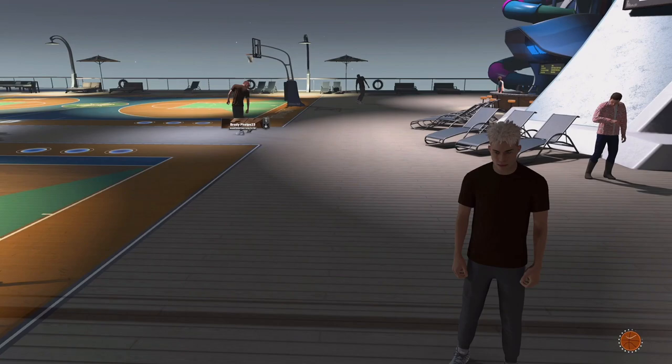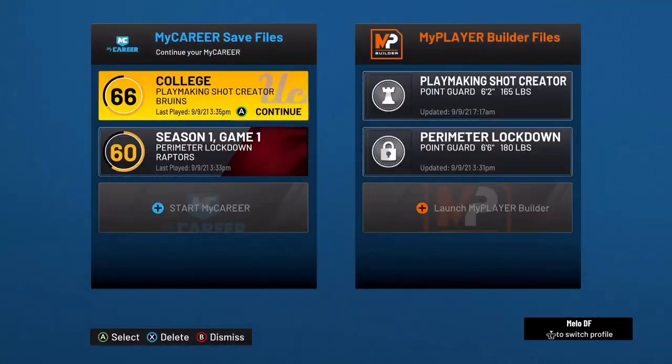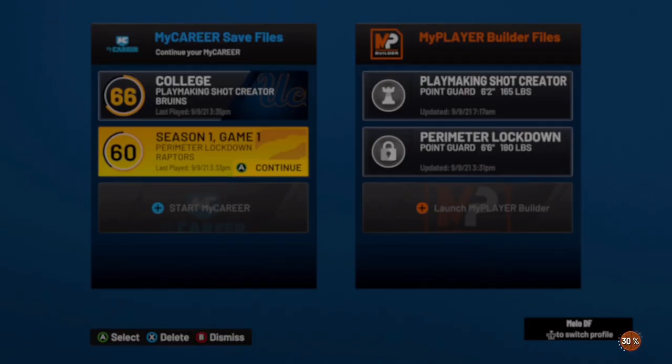You have to create a new build and skip to the NBA. Once you do that, it'll pop up on the neighborhood tab. I just made this primer lockdown build — I'm not gonna use this build, I just made it so I can access the t-shirt stuff.